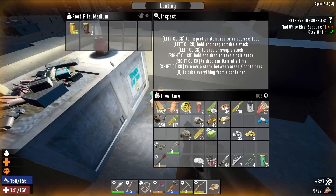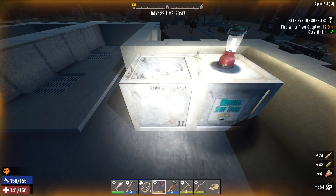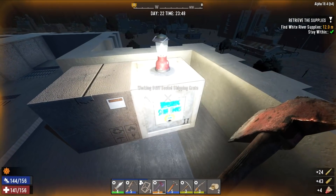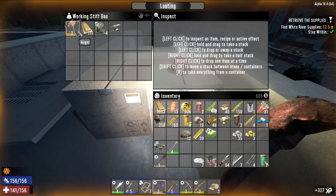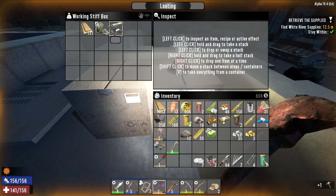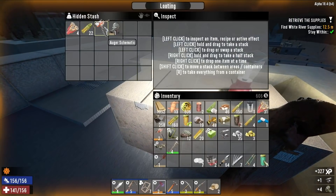And so what do we got? Food pile medium — ooh, coffee and beer, nice. Ammo pile, shotgun shells, pistol and rifle ammo. Shield shipping crate — another shield shipping crate. Another auger, rank two auger, I think I can get rid of that. The anvil to melt down — that should melt down into a bunch of iron. And an auger schematic, which I already know how to make.